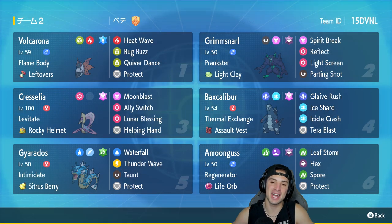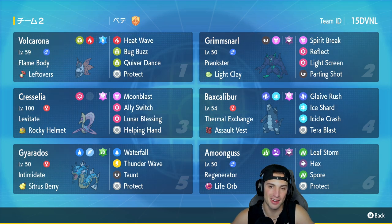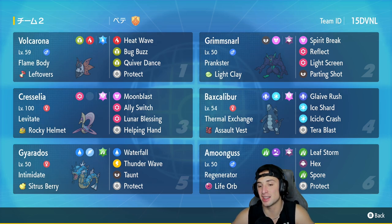We had other Pokemon like Life Orb Amoongus who was a lot of fun to use today. Baxcalibur is always solid, and Volcarona was really, really good in today's video — picking up some KOs and helping us get a sweep. But guys, that is going to be it for today's video. If you did enjoy the content, don't forget to smash that Like button. If you're new here, click that big red Subscribe button so you know when all my videos go live. You guys rock out — I'll catch you on the next one, peace out everybody!